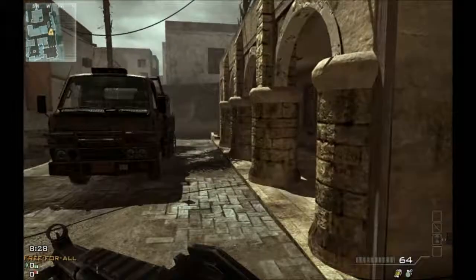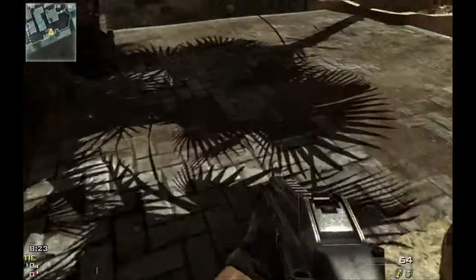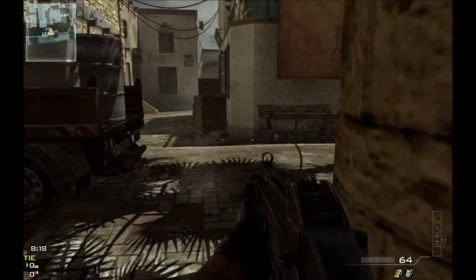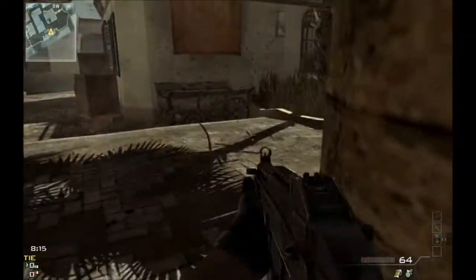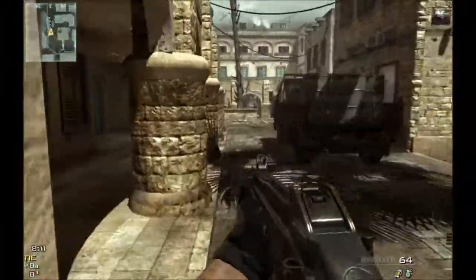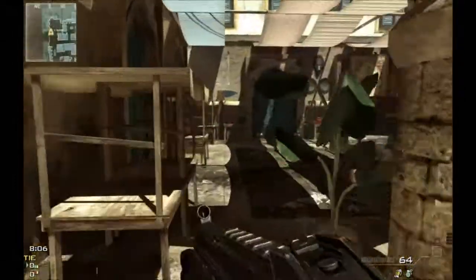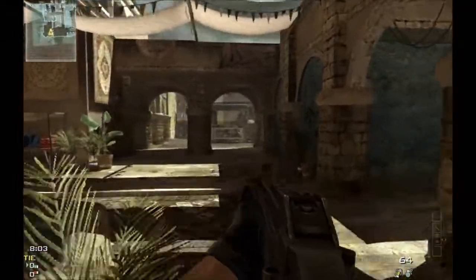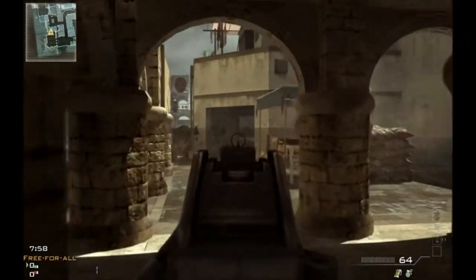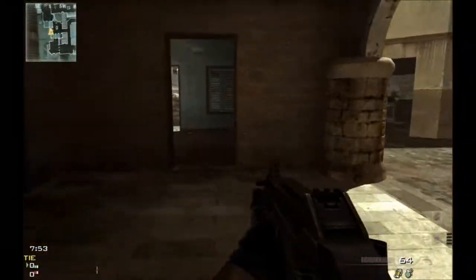Let's start here. In Domination, one of the capture points would be right here and you can actually capture it by standing kind of along this pillar. You can come around through here — this is kind of a long line of sight but not too much. It just sees right into here.